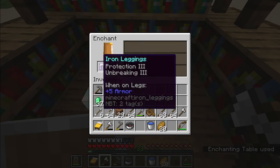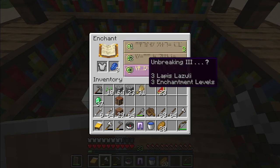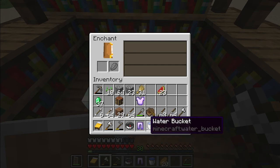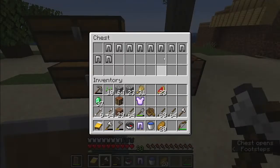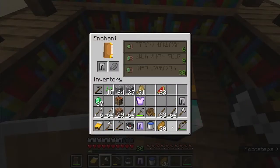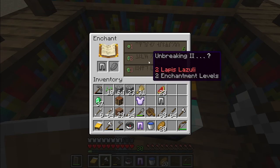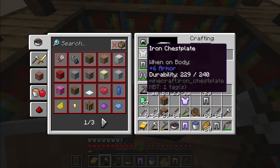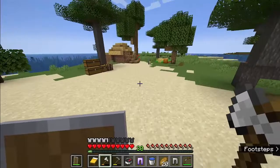Let's get Protection 3 and Unbreaking 3 — that's good. Unbreaking 3, Protection — Blast Protection. Let's try this. Fire Protection. Not bad. I think I might not have enough space for the rest, but we can give it a try. I will use this for the Nether by the way. Let's try this — Chest plate Protection 3 again. Maybe I might even use that.